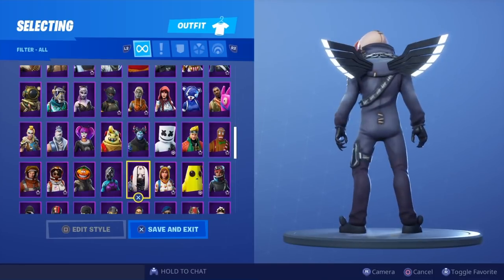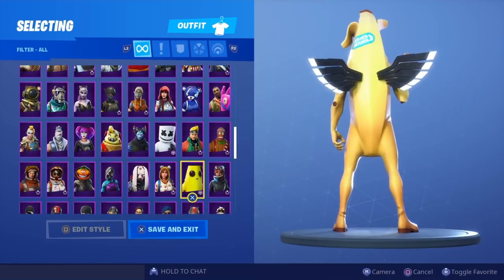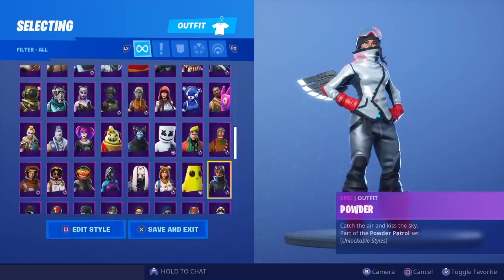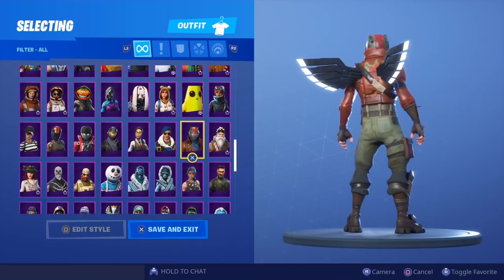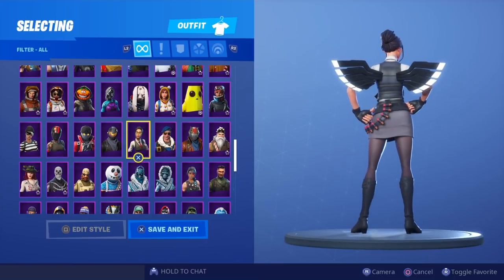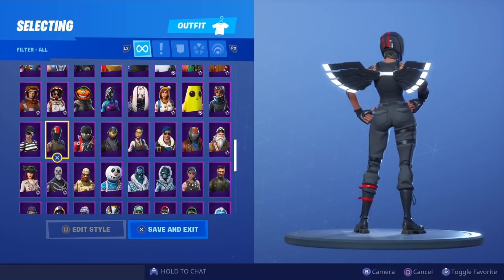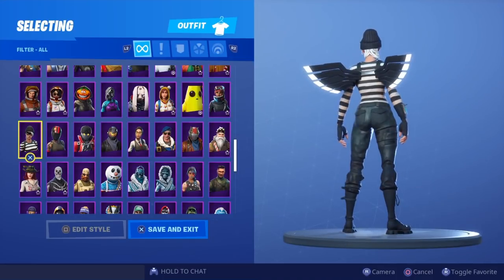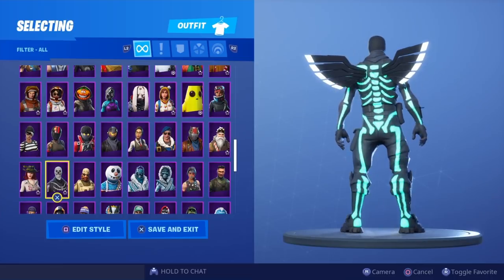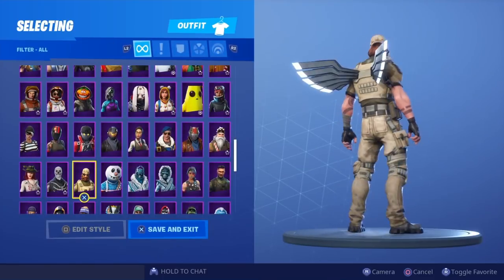Night Witch, Night Hair. As always I'll be picking one skin from each row at the end of the video which I think went the best with these wings — make sure you stick around to the end. White Powder, Black Powder, Sergeant Winter, Rust Lord, Royal Bomber, Rook, Rogue Agent, Revoke. The Revoke skin — I don't think I've ever used him in game. Skull Trooper without the glow — that's definitely fire. Sludge Hammer.